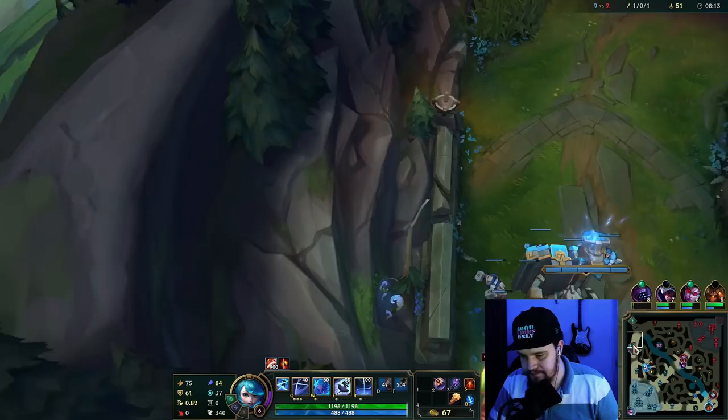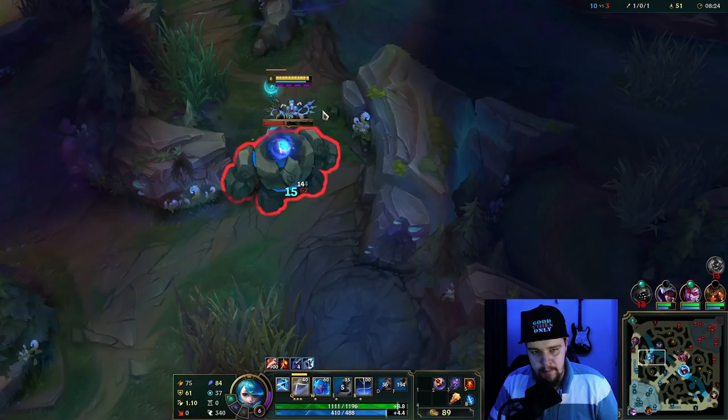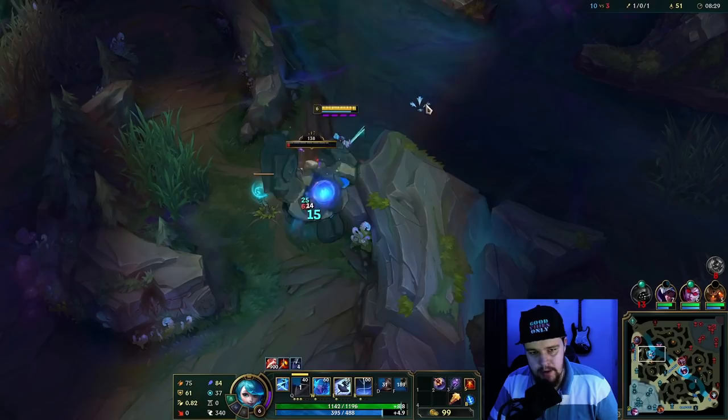He's gonna probably kill the Jax — actually no, he dies. He's still got the shutdown. I don't know why Jax turned around. So for me right now I'm just gonna do my blue into his top side jungle, because I know he didn't have his red, so I know it's still up and I can abuse that. Looking at the enemy jungler when they're ganking or doing stuff on the map is very important.